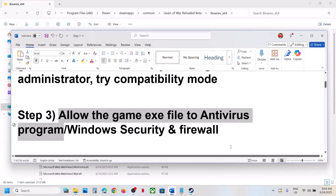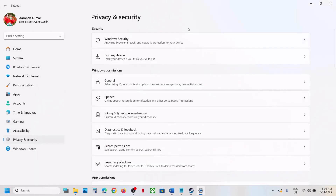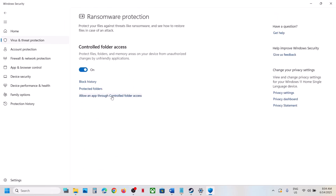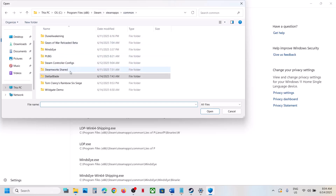The next step is to allow the game EXE file through your antivirus program. If you have a third-party antivirus like Avast, Bitdefender, or McAfee, allow the game EXE. If using Windows Security, open Windows Settings, go to Privacy and Security, click on Windows Security, click on Virus and Threat Protection, scroll down and click on Manage Ransomware Protection.